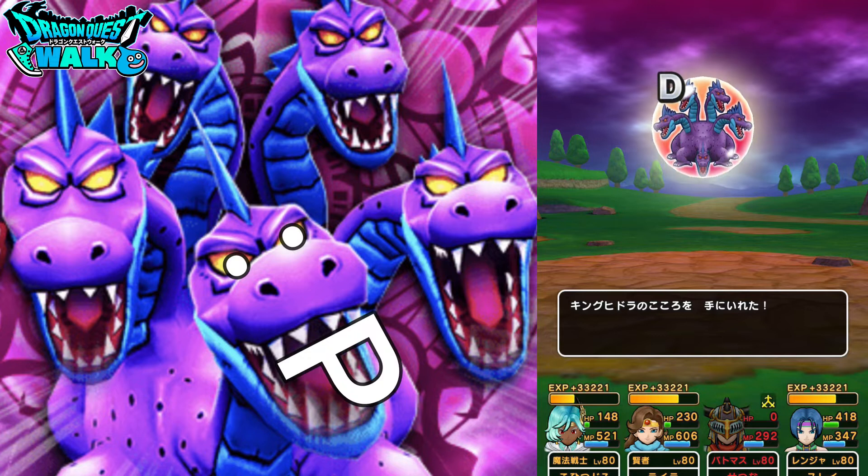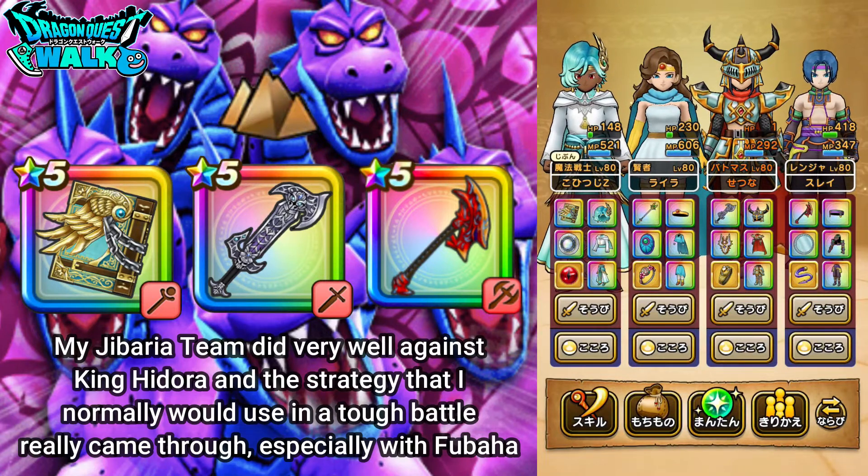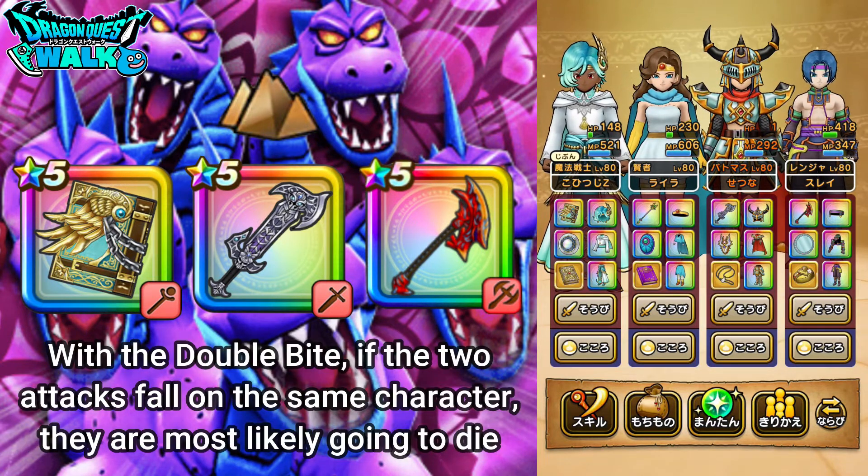King Hidra is a Red Soul and I got a D. Now that we're back and finished with that battle, King Hidra is actually not that bad of a battle, especially compared to Grizzard. My strategy did work out. I did have two characters die — my Sage died once and my Battle Master died at the very end. That can't be helped considering some of the attacks it does, especially the Double Bite, since it's random and could hit the same character twice, which would most likely kill them.